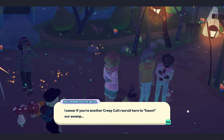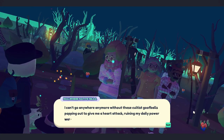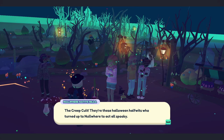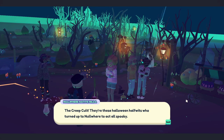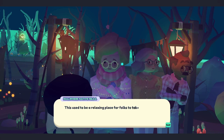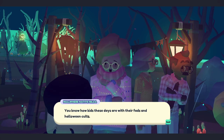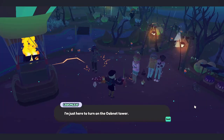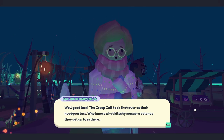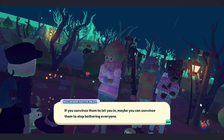I swear, if you're another creep cult recruit here to haunt our swamp... I can't go anywhere anymore without these cultist goofballs popping out to give me a heart attack, ruining my daily power walks. Cultists? The creep cult — they're these Halloween halfwits who turned up to nowhere to act all spooky. They don't think us nowhere natives fit the aesthetic of the swamp, and so they've been trying to scare us out. This used to be a relaxing place for folks to take quiet, pleasant walks, and now it's full of these kids acting all spooky, creeping everybody out. You know how kids these days are with their fads and Halloween cults. I'm just here to turn on the Ubenet Tower. The creep cult took that over as their headquarters — who knows what kitschy, macabre baloney they get up to in there. If you convince them to let you in, maybe you can convince them to stop bothering everyone.